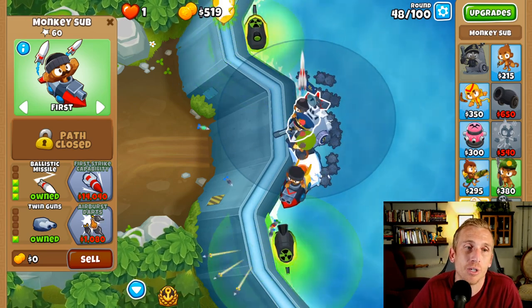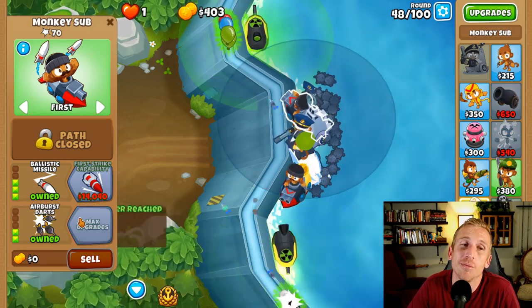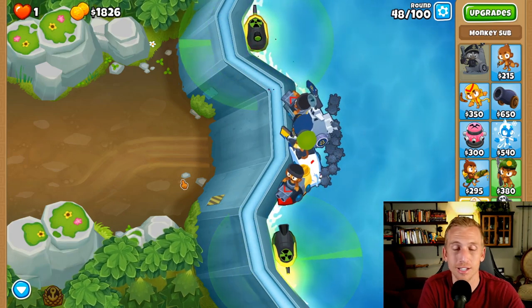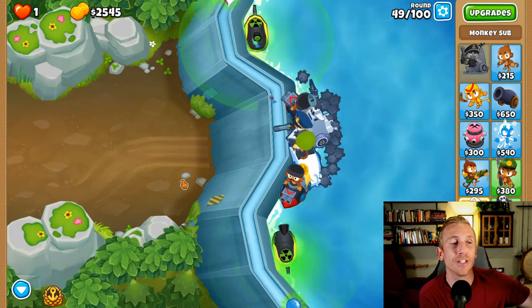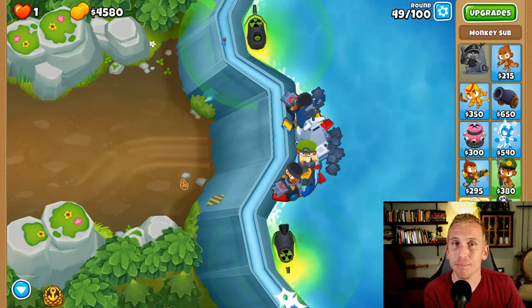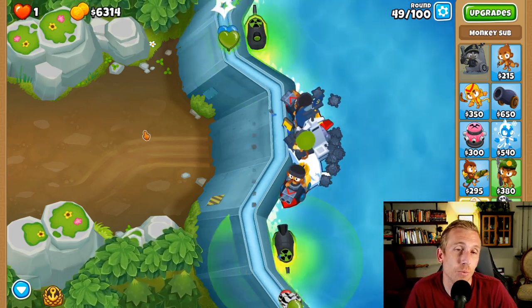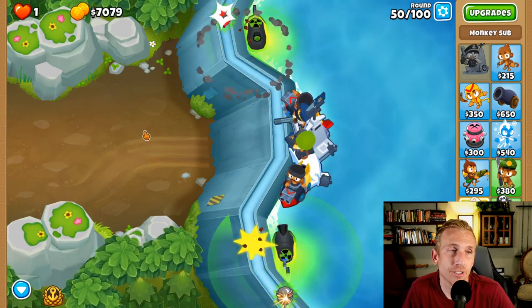It's going to get a little crazy, but I think we'll be okay. On rounds 52, 54, and 57, you do not need to use abilities most of the time, but every once in a while something happens where you need one. The MOABs are going to cross over and the subs can usually take them. In the one-off occasion they can't, use your ability. I'll show you round 52 and then skip ahead to round 60 for the BFB.